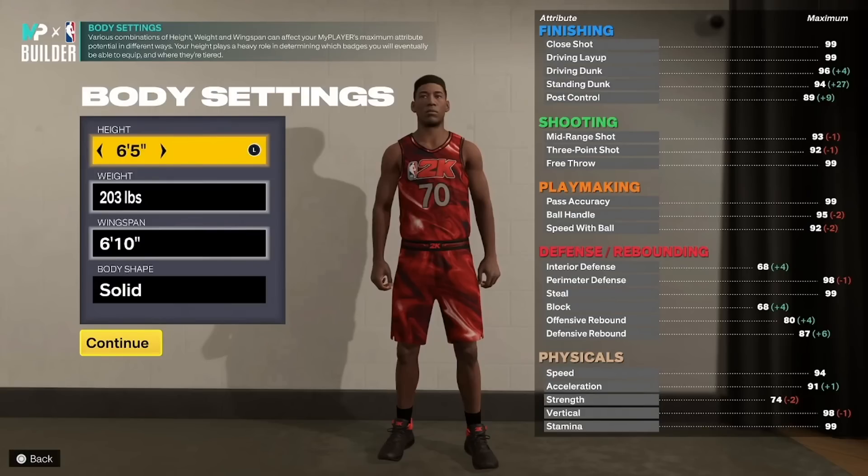My ideal build on 2K has always been a 6'5 or a 6'4 point guard — I just think that's the perfect height. I have it paused right here at 6'5. Before I get into it, your wingspan does not affect your ball handling this year at all. Unless you're a center, it does not affect it. It'll only affect your three-point shot.